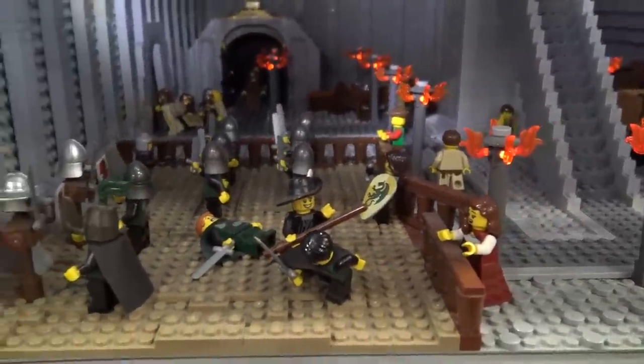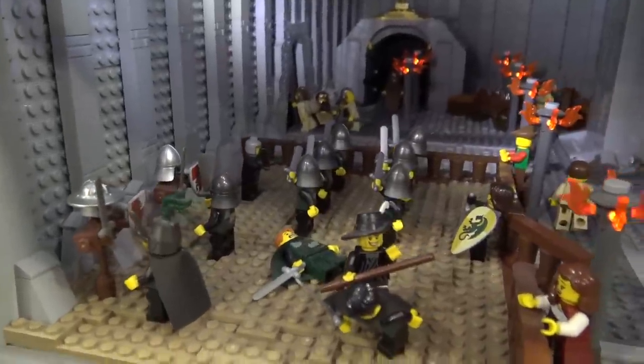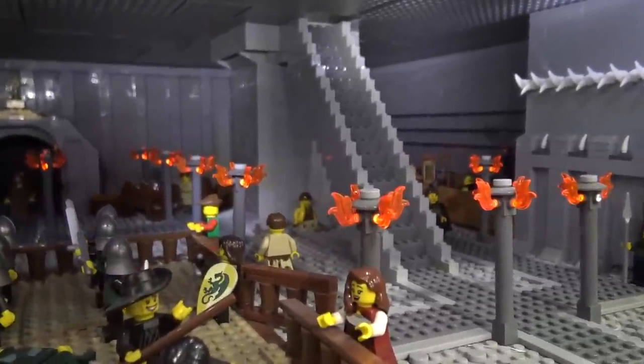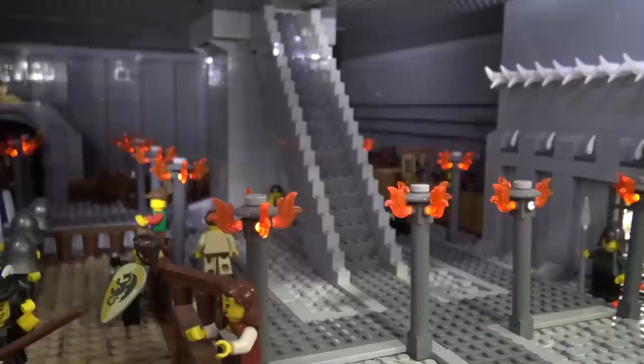The staircase is the main way to access things, along with the lift, which you can kind of see in the background.